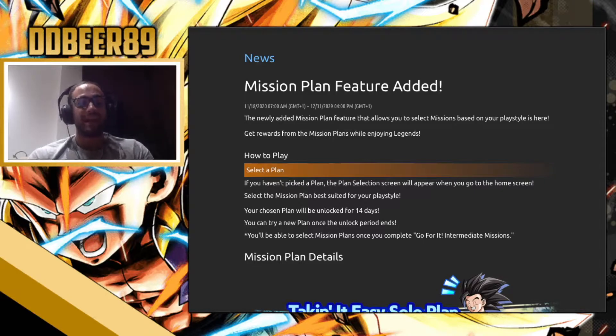It makes it easier for us — extra missions, extra chronos, who's going to complain? The newly added mission plan feature allows you to select your mission based on your play style and get rewards from the mission plans while enjoying Legends. To get these plans you need to complete the intermediate missions.